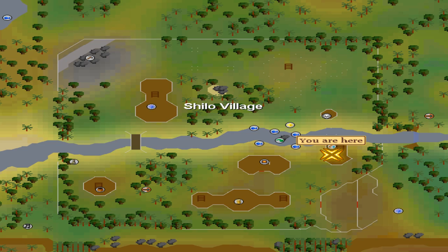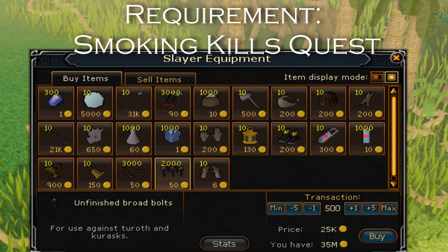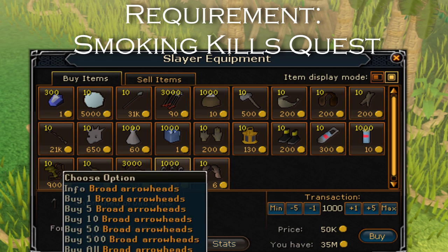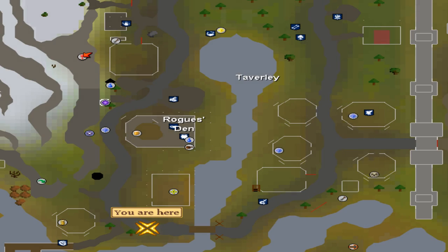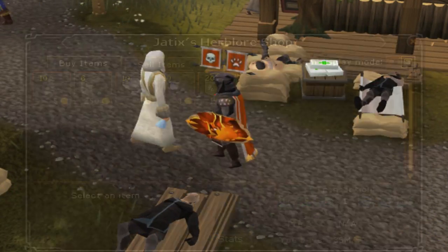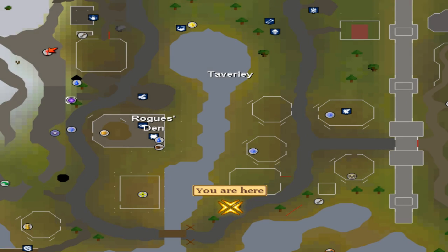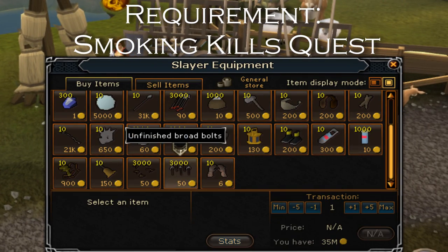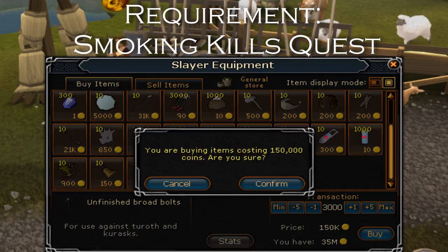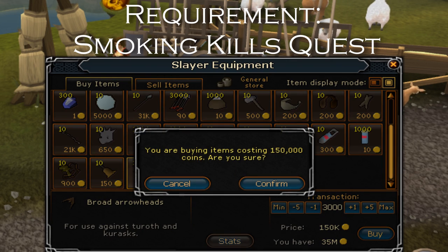After this, climb the ladder and run up to Dondakan or Lapeska. Trade him and buy all of his Broad Arrow heads and unfinished Broad Bolts. But you must finish the Smoking Kills quest in order to purchase these. After here, teleport to Taverley. Run south to find Jatix. Buy all packs of Eye of Newt from him. After this, run east and trade with Turael or Spria and buy all of the unfinished Broad Bolts and Broad Arrow heads from there as well. But again, you must have finished the Smoking Kills quest in order to purchase these.